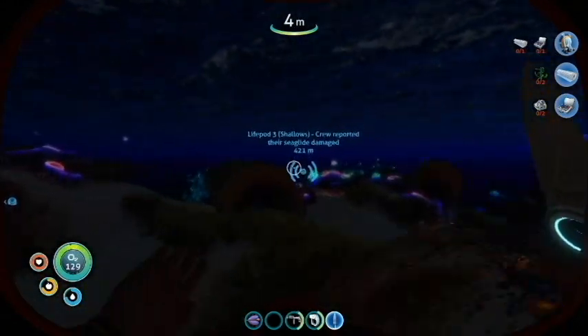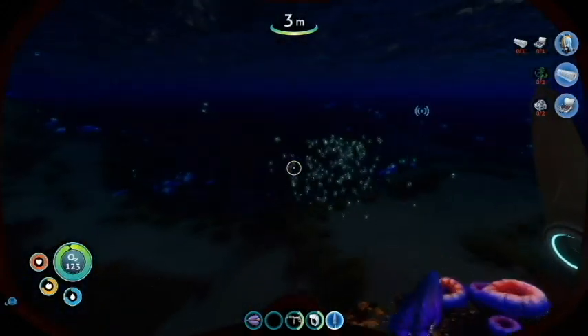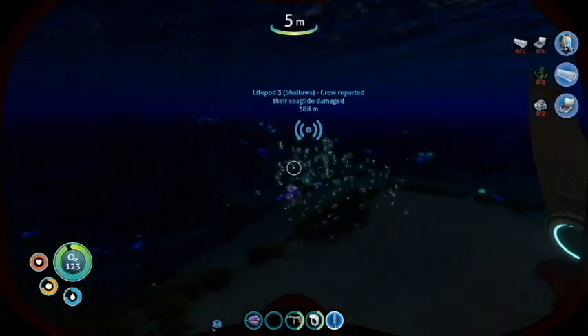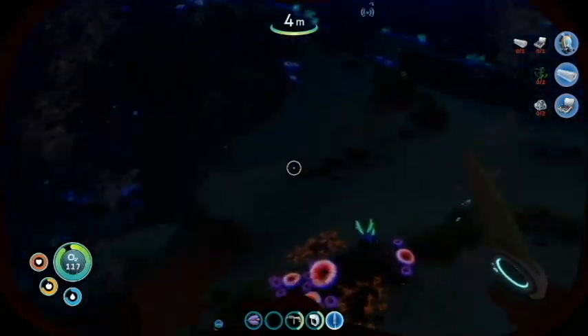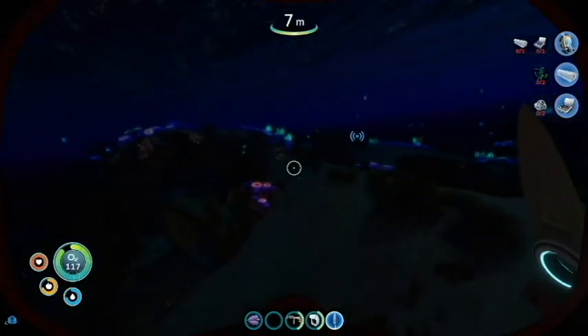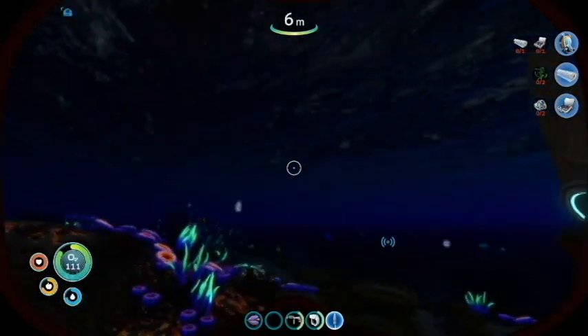While I was looking for stuff for the oxygen tank it just felt like every second: hey your oxygen's low, hey your oxygen's low, hey did you know your oxygen's low? I promise this game is good. This game is lovely - look at this, also the water effects are gorgeous. Hello, do you have sea glide for me? I should be looking for silver but it's also really hard to see.